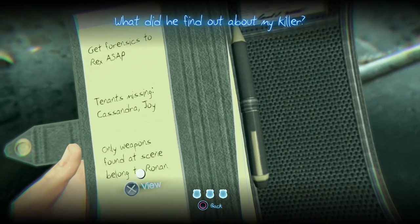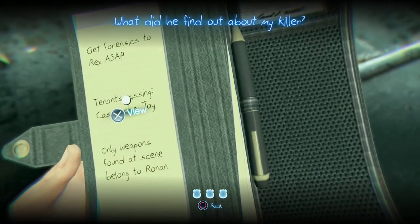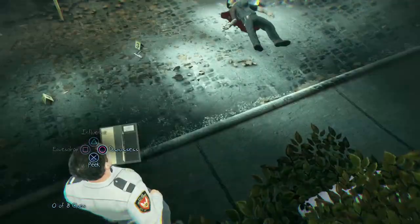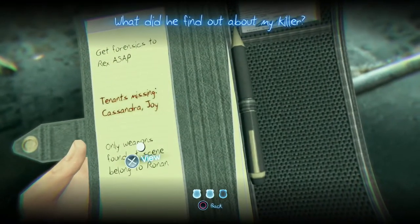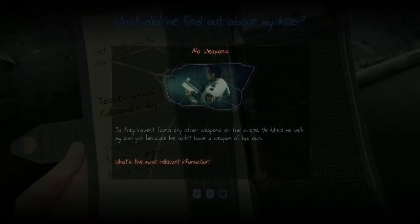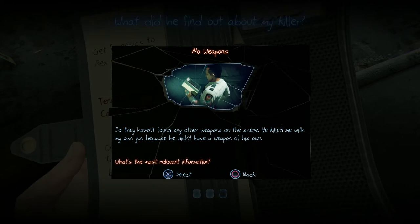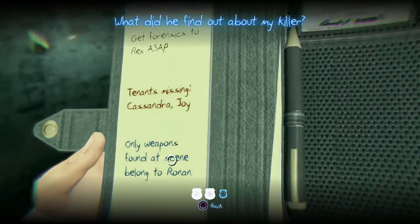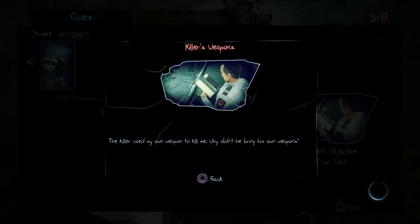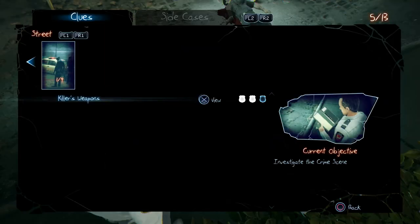Only weapons found at the scene belong to Ronan. Missing tenants must be who lived in the apartment I was thrown from. The killer used my weapon to kill me. Why didn't he bring his own weapons? So that's pretty much said that he shot me with my gun.